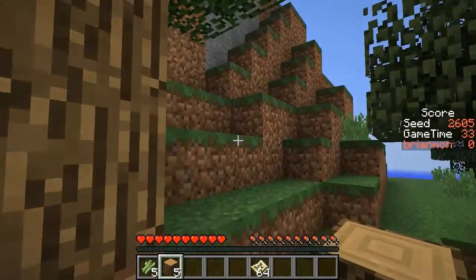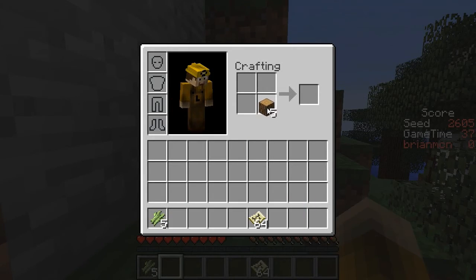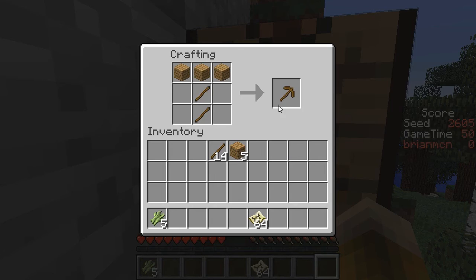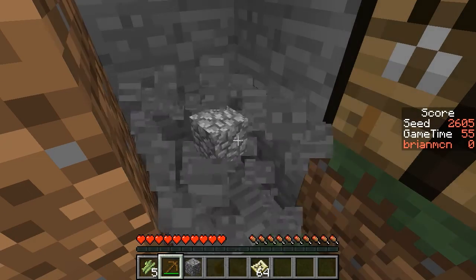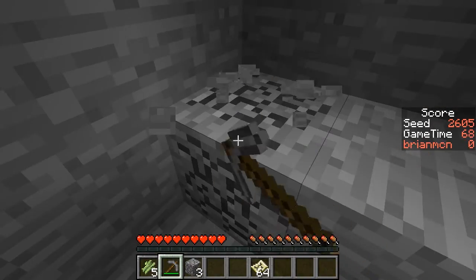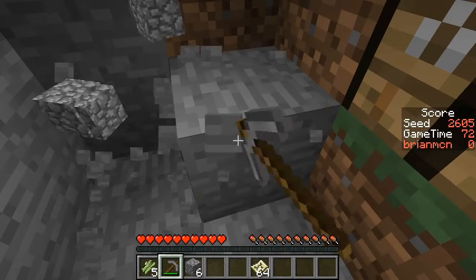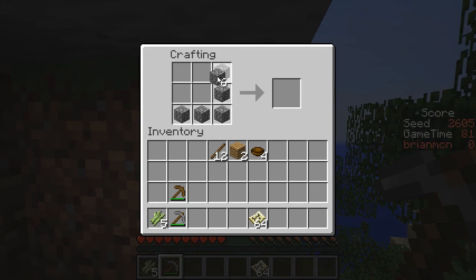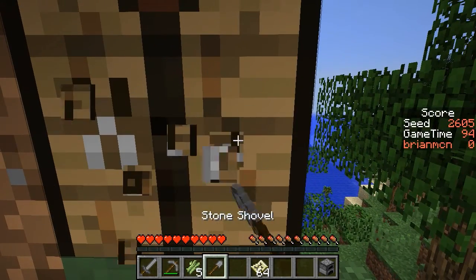I would like to avoid getting within range of that, so let's go ahead and just make our tools over here, and then we'll run into that dungeon hopefully and be able to loot it. Hopefully it'll at least have some iron. I do need a shovel. I don't think I need an axe — let's just do 11 iron instead and make sure that we have enough wood to get our bowls going. I'm going to go ahead and craft the bowls right now. And we'll do this to get a shovel and a sword.